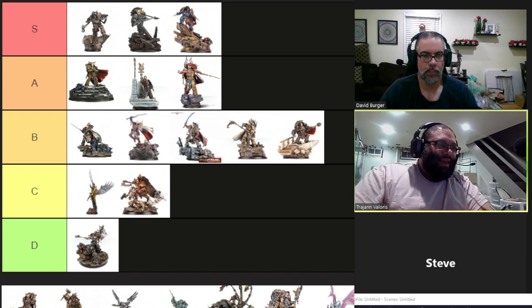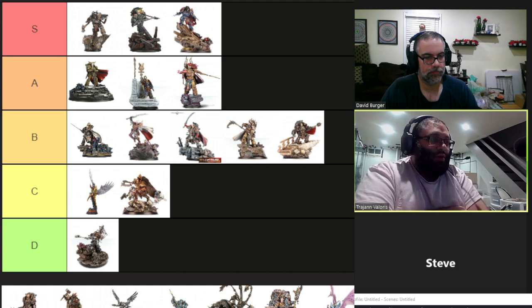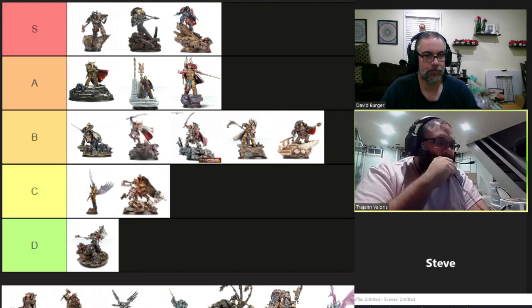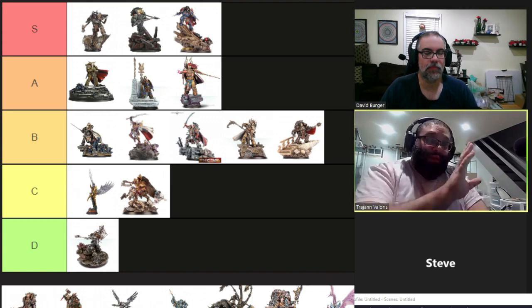Power of the Word: any Legion Command Squad, Legion Cataphractii Command Squad, or Legion Terminator Tartaros Command Squad with Lorgar as its leader gains Fearless and Feel No Pain 4+. Once per battle, one friendly unit composed entirely of Infantry or Cavalry models with at least one model within 18 inches may be selected — that unit gains Fearless and Feel No Pain 4+ for the duration of that game turn. That's really, really good.